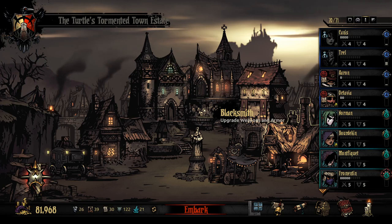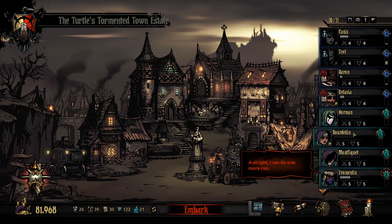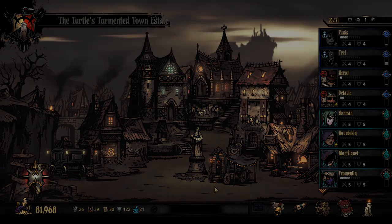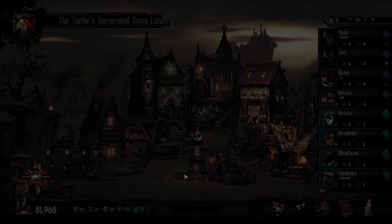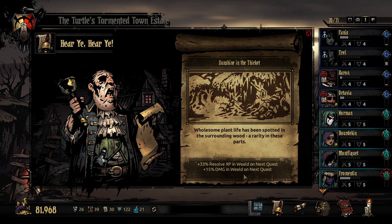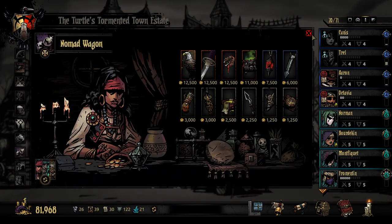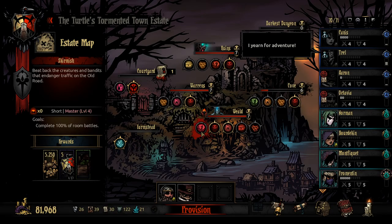Hello everybody and welcome back to Darkest Dungeon. We are here once again within the Cursed Estate. We previously went out with a few lads and lasses over into the Weald to have a look to see what we can get done over there. We might actually be going to the Weald again because our current town event has extra resolve XP and damage in the Weald, which would be nice to go for.